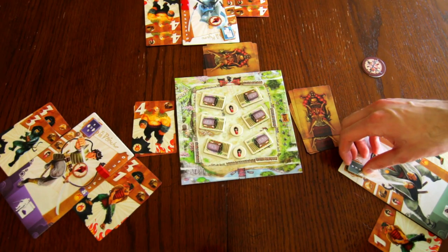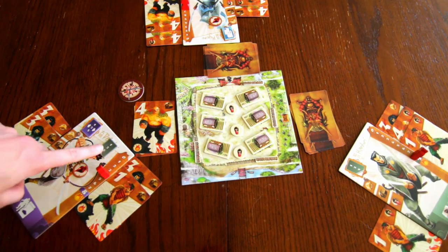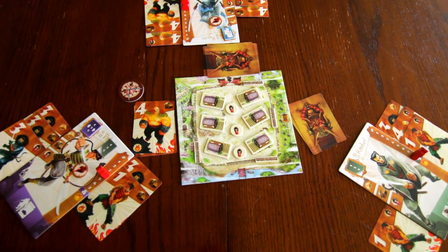Samurai Spirit is a 45-minute cooperative game for 1-7 players. Use teamwork to fend off the invading enemy horde. Unleash the power of your animal spirit in this cooperative village defense game. In Samurai Spirit, you each control a samurai and together must defend the village from three waves of invading raiders, one per round.